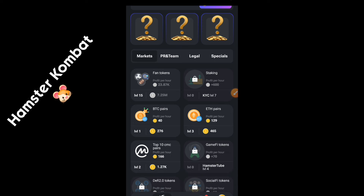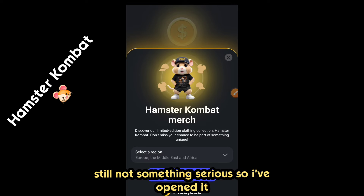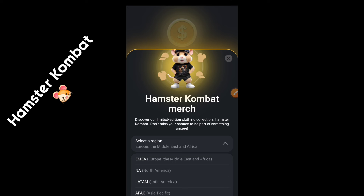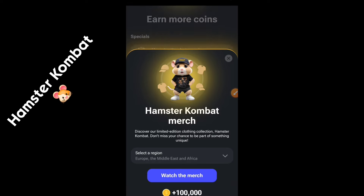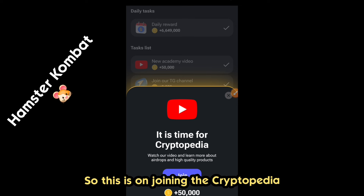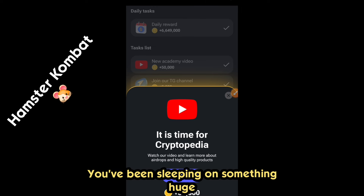This is everything you need for Hamster Combat at the moment. On the end page, make sure you log in every day. Watching the match gets you 100,000 coins — I'll select my region, Africa, and watch the match, though it's still loading. Come back next time. Make sure you complete daily tasks like this — if you're not completing them, you've been missing out on something big.